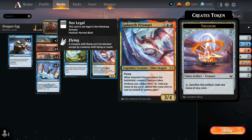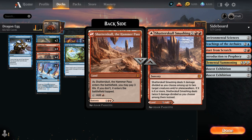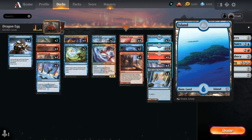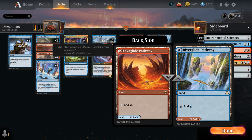We have two copies of Galazeth Prismari, the 3/4 flying legendary dragon that creates a treasure token on entry, and lets artifacts we control tap for one mana of any color to spend on instants and sorceries — so we don't have to sacrifice treasures just for mana. Later, we can sacrifice a treasure with Goldspan Dragon to make double the mana. Our mana base also includes four Shatterskull copies, two copies of Hall of the Storm Giants (which can become a 7/7 giant with Ward 3 as a nice finisher), six basic islands, six basic mountains, Frostboil Snarls for fixing, and four blue-red pathways.